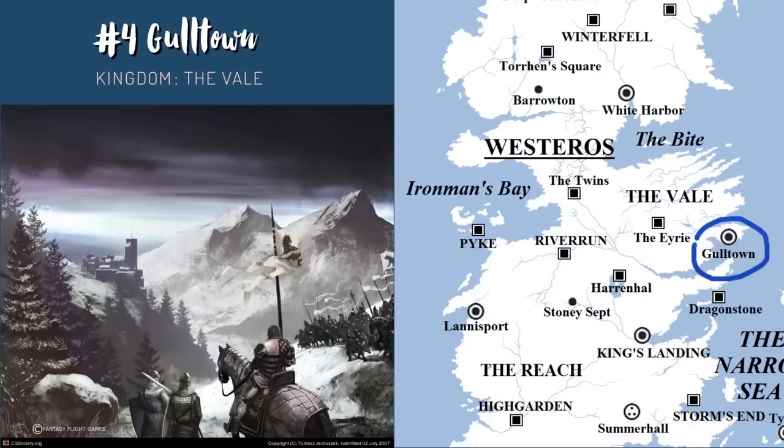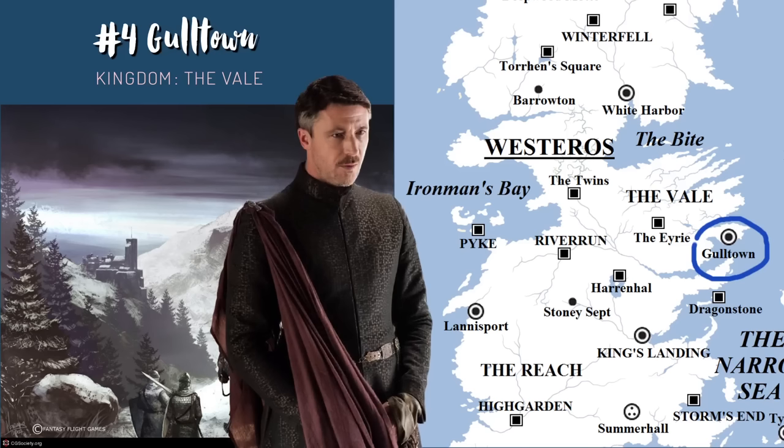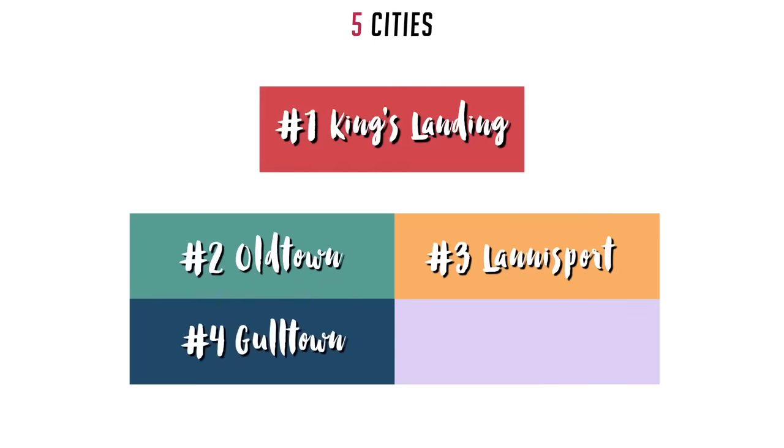The people here don't have the protection of the Mountains of the Moon like other areas of the Vale, but with all the trade from ships coming in and out, they could afford to have stone walls built to protect them. Because of his close ties with Lysa Tully, Petyr Baelish was given control of customs at Gulltown. He was bringing in so much money that Jon Arryn, who advised the king, brought him to King's Landing where he became Master of Coin. Gulltown and Lannisport, like the fifth largest city, haven't made an appearance in Game of Thrones.